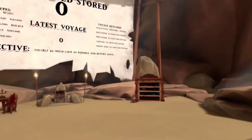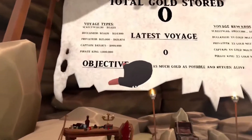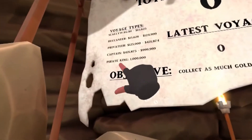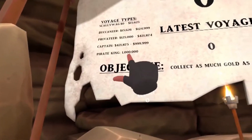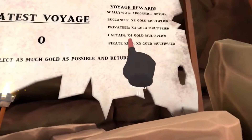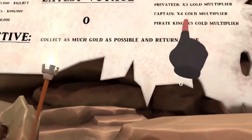Okay, so I begin in this little cove area. This looks really cool. I think these are my objectives — I have to try to collect as much gold as possible. And these, I'm pretty sure, are the ranks you get if you earn enough money, and how much gold you'd get at each rank.